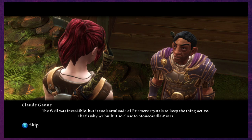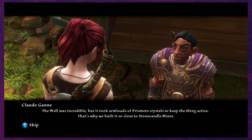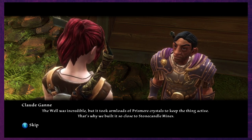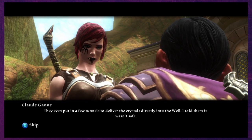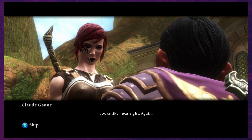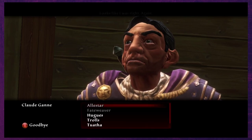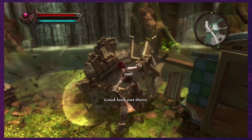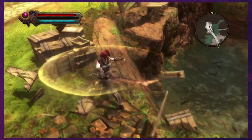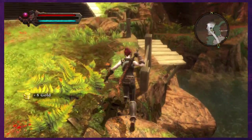If you are willing to convince me, there's a crystal to keep active, but you don't suppose to have a stone-capable mind. Even people that can touch deliver the crystals directly to the well — a torn that looks like an absolute light. Alright, cool. So we're on the lookout for everything to be destroyed.